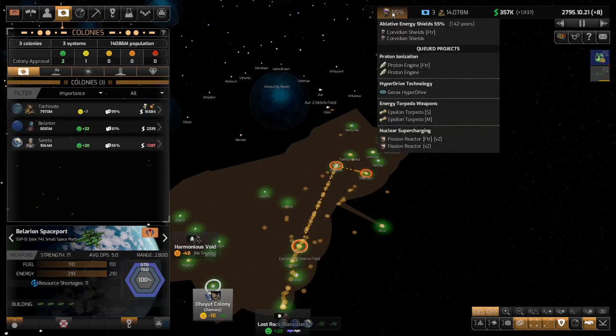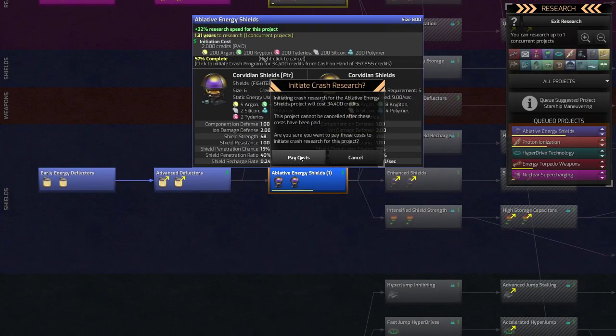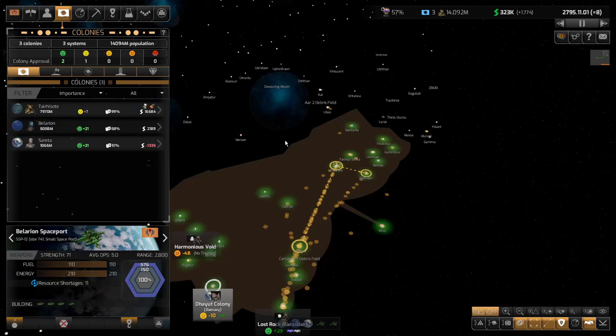After these pirates are killed, after I have a small fleet, I'm going to work on my colonization technology and boost all of my suitabilities for all three colonies. That'll make a big difference for us. At 55% completion, it's going to be a lot cheaper to crash the tech program. Let's crash it — only 34,000, about half of what I had before. So that's going to go much quicker now.